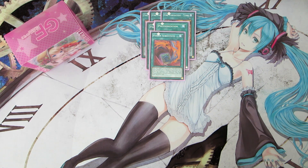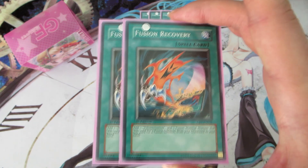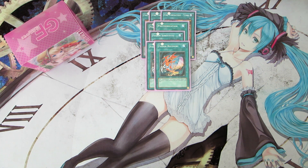Because we go through our Polymerizations so fast, we have to run two copies of Fusion Recovery, which allows us to add back the Polymerization we used and another fusion material monster we used from our graveyard back to our hand. It's a really good plus one and great for the resource department.